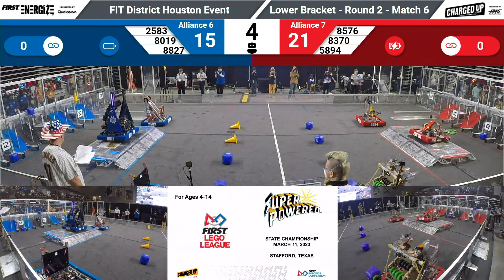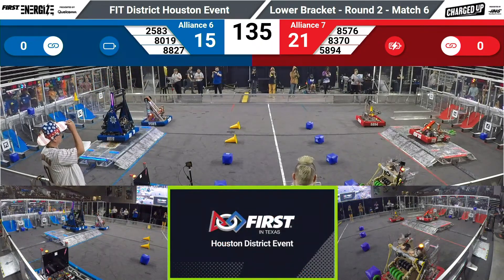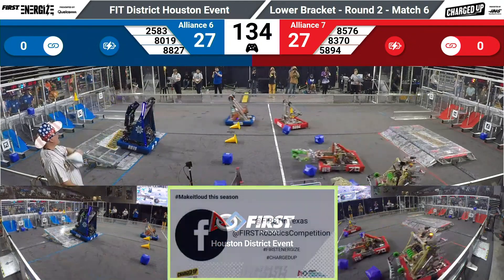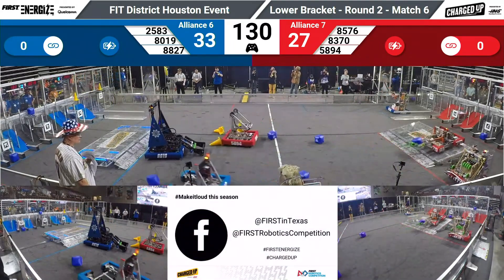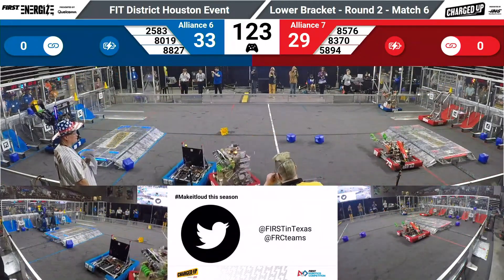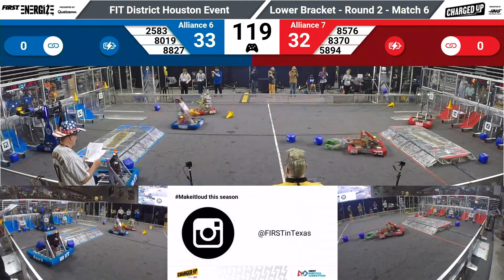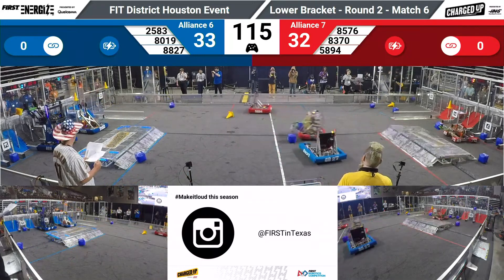80-19 Patriot Robotics and 83-70 parked up on top. That will give the advantage to the Red Alliance — 27, tied 27. So both alliances starting off even in driver's mode. Patriot Robotics up quickly with a cone. 58-94. They have a JEHS Cyber Jags scoring in the middle.